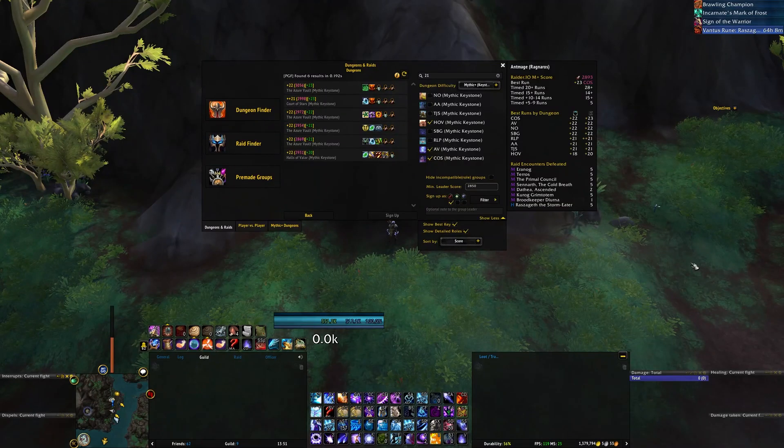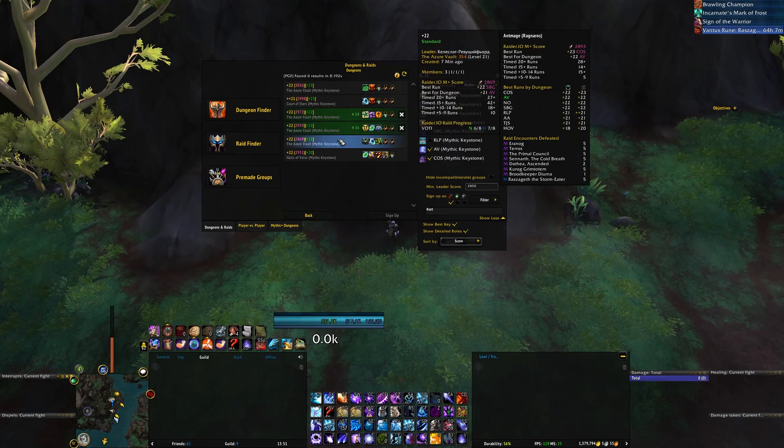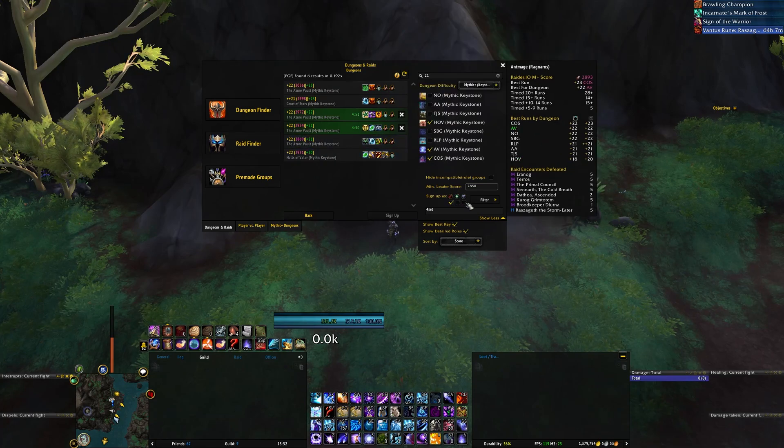Let's talk about signing up to a group. To sign up, all you have to do is select the role or roles you want to sign up as. If you'd like, you can put in a description as well and then simply left-click all the groups you want to sign up to. If you're in a party and you're not the leader, it will automatically accept the role check based on the role you have selected, making signing up instantaneous.